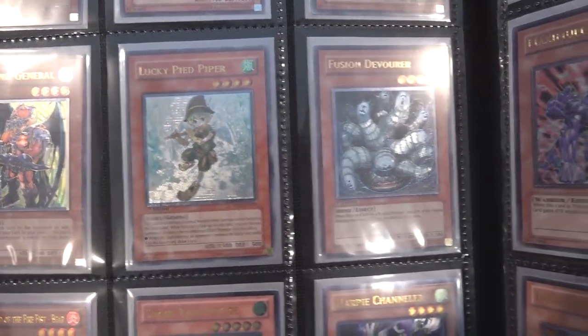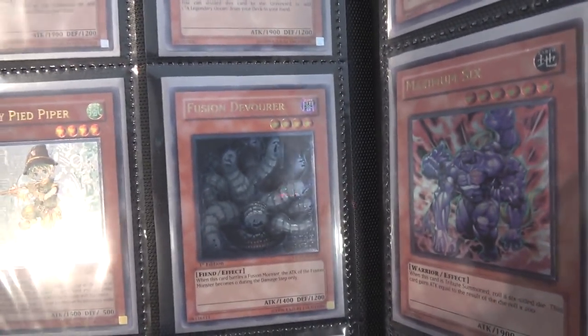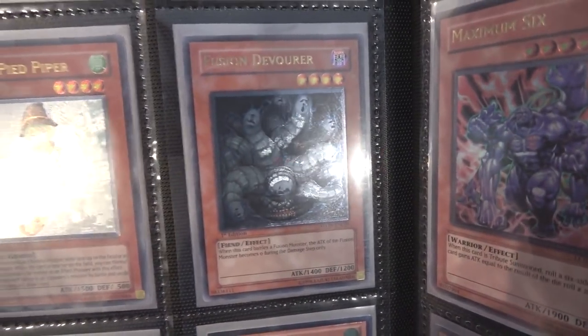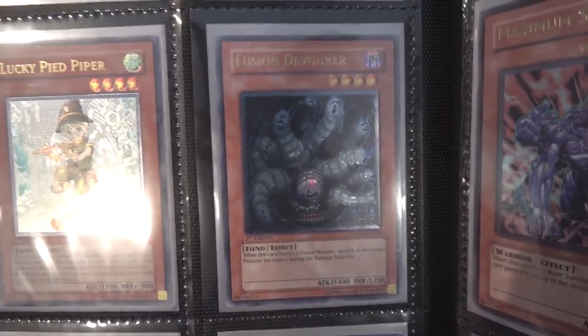Lucky Pied Piper with Gemini cards. Also, Fusion Devourer — this one I feel like could actually come back at some point. I always thought that it could be useful, and that's the reason I've held onto it. With its effects going against Fusion Monsters, I feel like it could be useful in the future. So maybe some kind of Fusion deck — this could be like a side deck card for you.